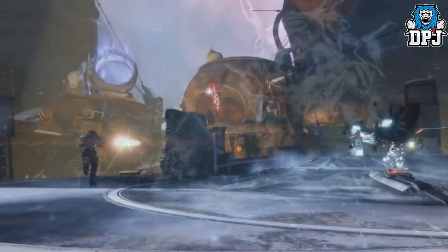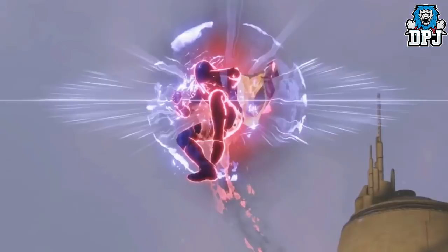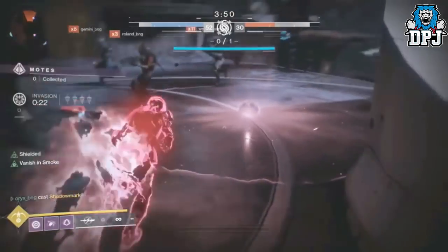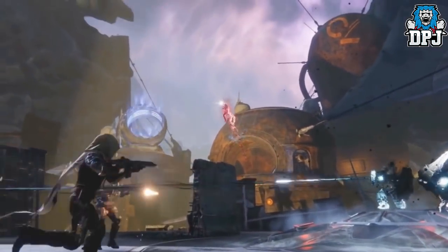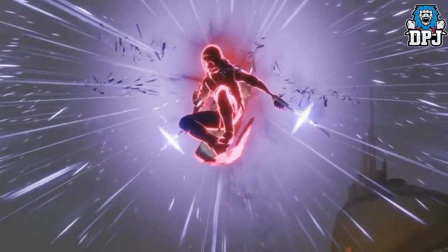Moving on to the Hunters — the Nightstalker addition is called the Weather Wraith. Your melee smoke bomb heavily damages and slows those in its path. A perfect precision kill causes you to vanish and gain true sight. The super is called Spectral Blades — it drops you into a veil of shadows to creep behind foes and stab them before they know you're there.